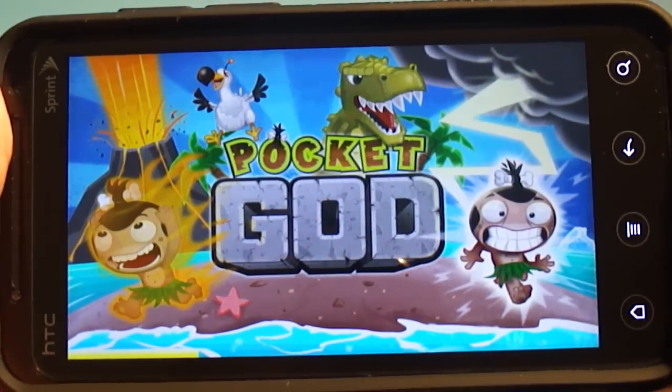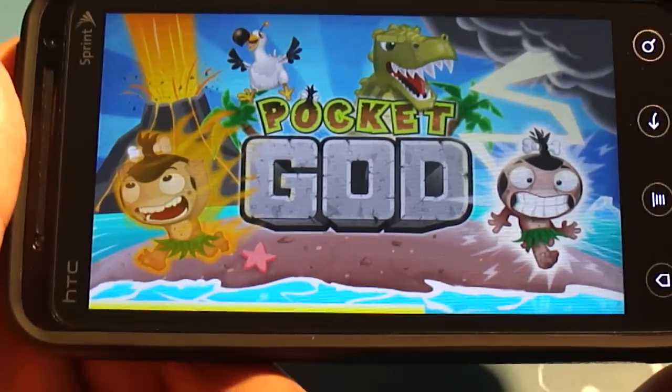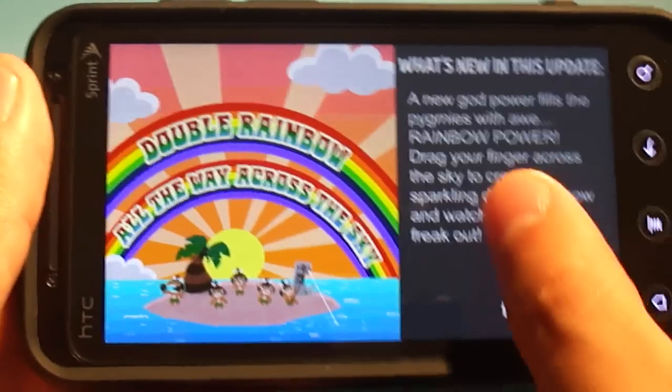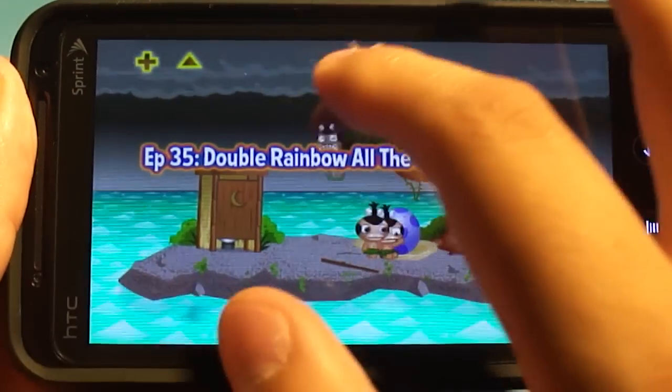I'll mention this right now — you'll see that I just got a force close. I'm playing on an Evo 3D, so fairly top-of-the-line hardware, and if I try to add too many pygmies at once, I force close out. This actually happens more than once in the video.